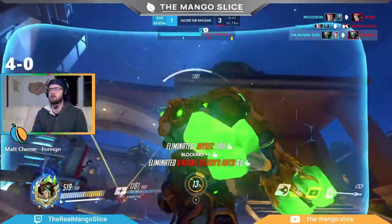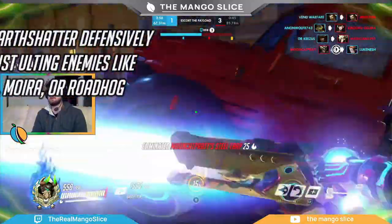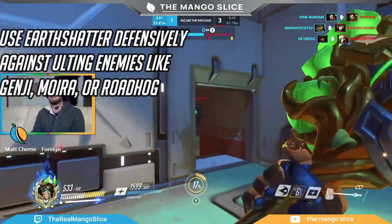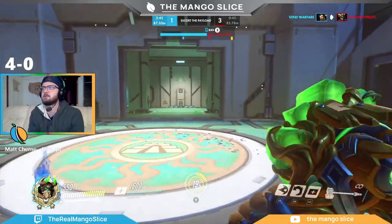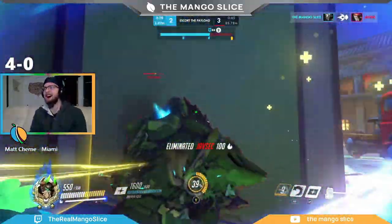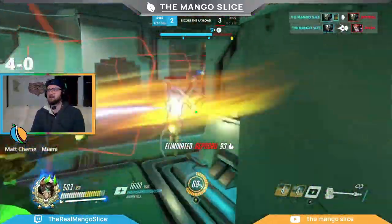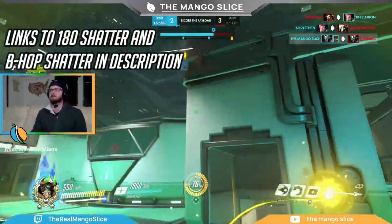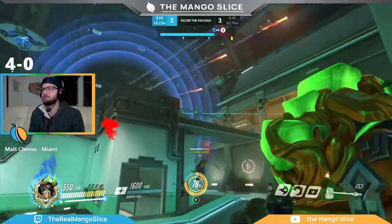Don't forget to use Earth Shatter to counter an enemy ultimate. Enemies often don't expect you to use it defensively, so you can catch ulting enemies like Genji, Moira, or Roadhog in exposed positions and flip the advantage back to your team. This is another way to land successful Shatters if you're trying to maximize how many you drop in a game. There are two other small Earth Shatter techs I won't get into here — a 180 Shatter dropped while facing away from the enemy team with your shield up, and Bunny Hop Shattering, which may allow you to bypass a nearby shield — I'll drop links to instructional videos for those in the description.